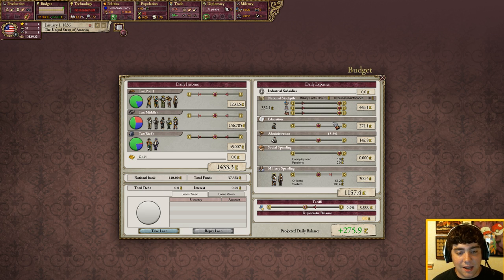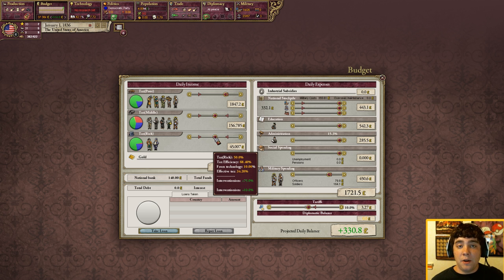The Budget tab can be very hard for some countries — you have to actually balance the budget. Basically you want a green number here. What I usually do is raise tariffs up to 10%, while simultaneously having a green number. You really want to have all these slider bars maxed out — you can only raise military spending up to a point, but administration you want to max out, and education you want to do as much as you can.